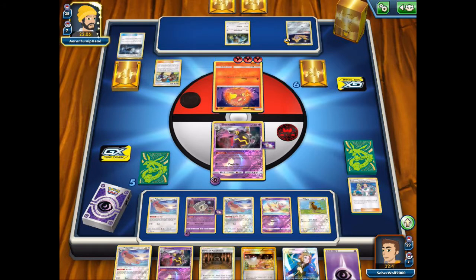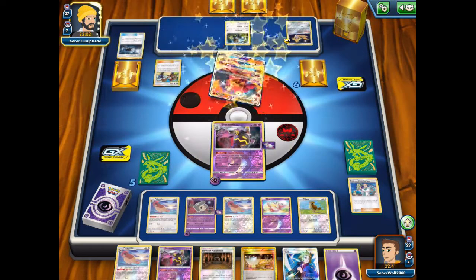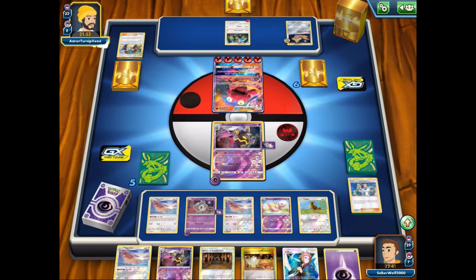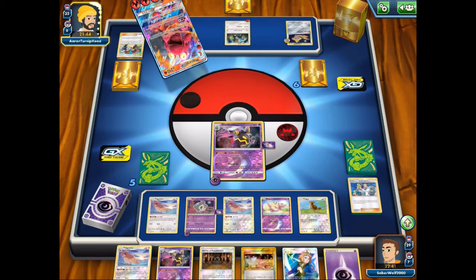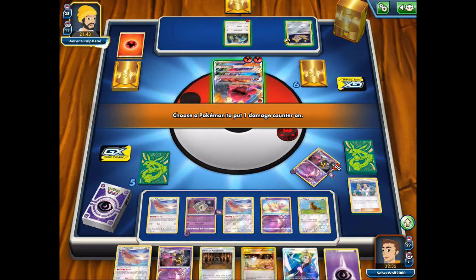Snorlax is in the active position and my opponent went ahead and used the Red and Green card — and there is the Magcargo GX. I mean it was kind of obvious when you put fire energies on that dude. I wanted to use this Pokémon to be honest — it's my kind of Pokémon: fire Pokémon, lots of fire energies, lots of discarding to get one-hit knockouts. But unfortunately it's probably too late now and not very good.